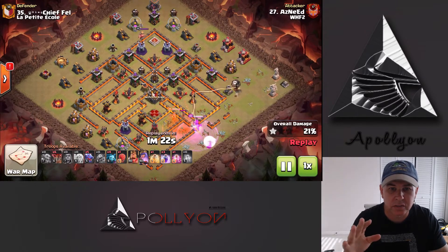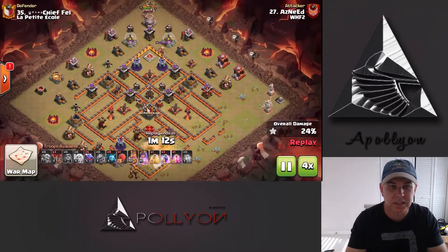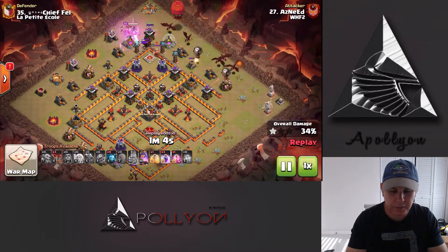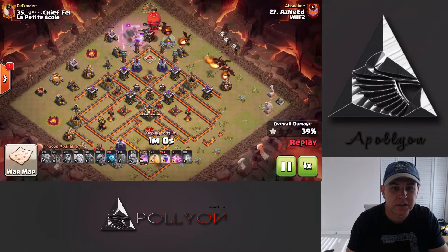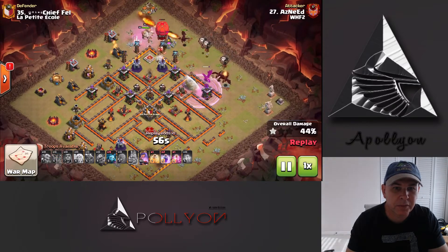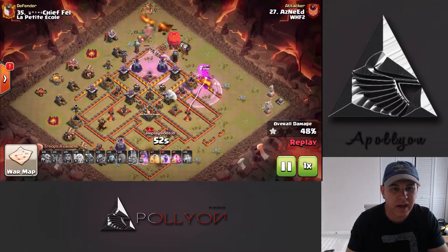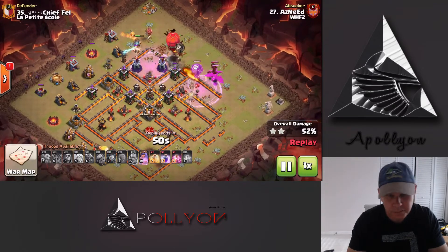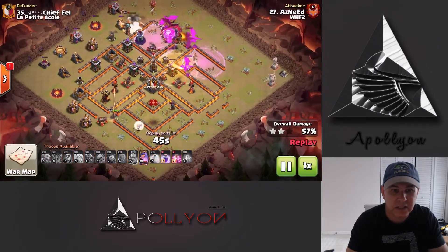So that's really good — just really good identification again of this base. We're shaving off some of those defenses and buildings. Got the King coming down at noon and then we drop the Dragons, Loons, and Slammer at 12 to 3 and raging up a couple of those Dragons.